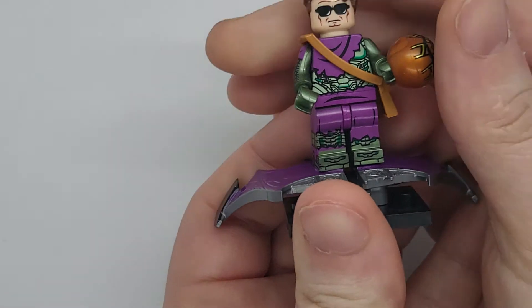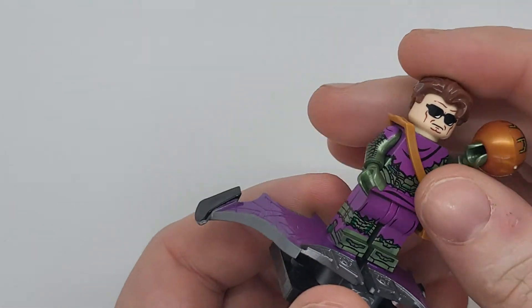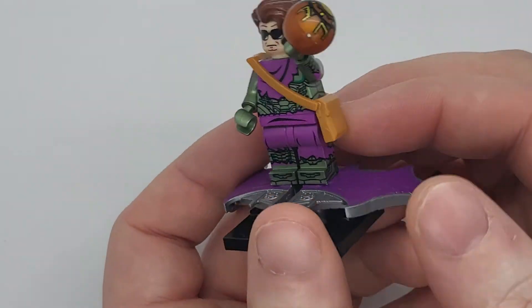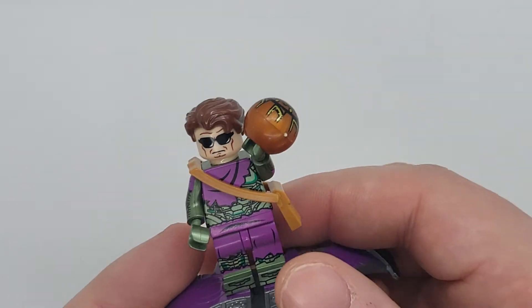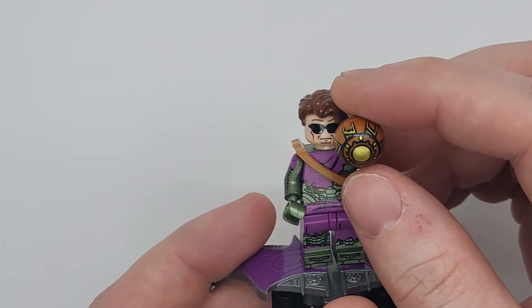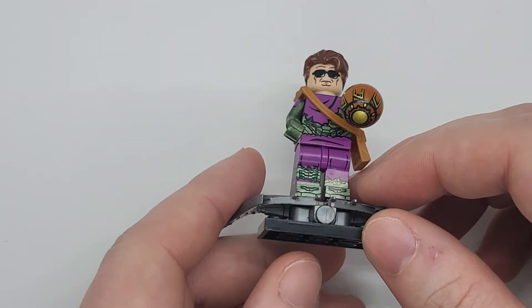So obviously one of the best little figurines. I love the 3D look. It comes with the satchel — you're a man if you wear a satchel, okay? That's not a purse, that's a satchel. So obviously one of my favorite top picks as well. Green Goblin — everybody loves Green Goblin.